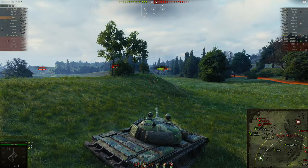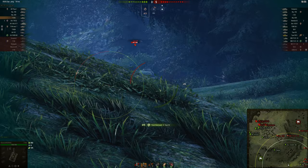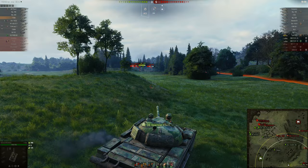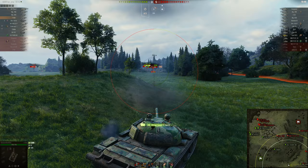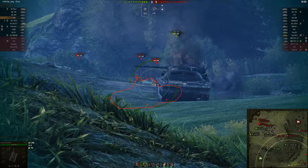Luckily there is a divot here which I think I can use to hold down, and I'm going to try and save my 430 because he has better armor than I do and his gun in some respects is more powerful. I'm going to spam HEAT at all of this because — forget credits, I don't want to bounce. Come on dude, fall back, I'm trying to save you here.